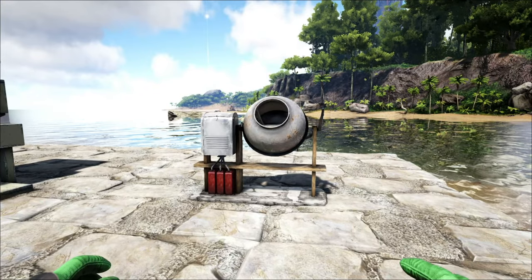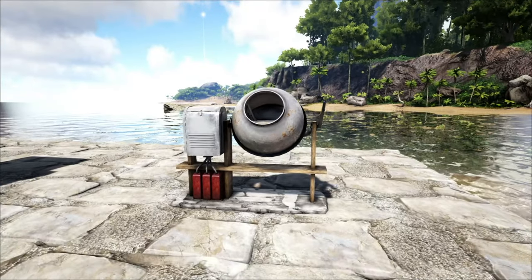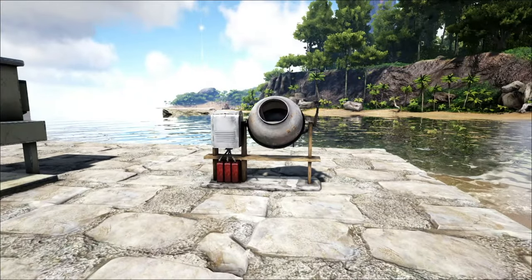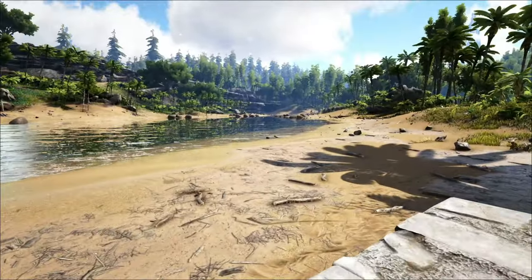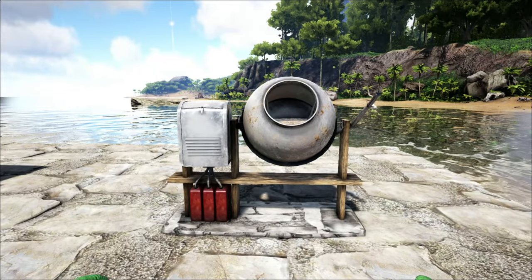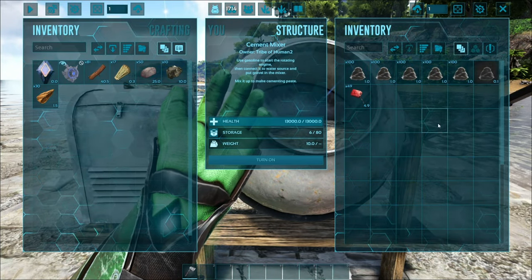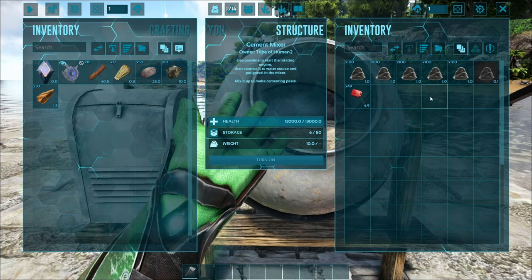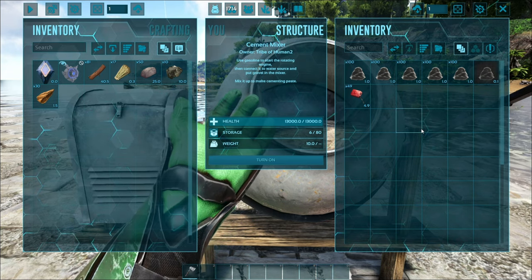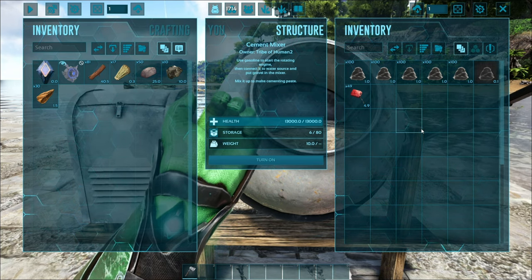Cementing paste is such a mandatory resource for higher-end things, and you often find yourself constantly hunting for chitin and collecting massive amounts of stone unless you're raiding beaver dams or taming snails. This also means making polymer would be a lot easier too, because you need cementing paste and obsidian. Now I don't have to worry about whether to save my cementing paste or go farm organic polymer.